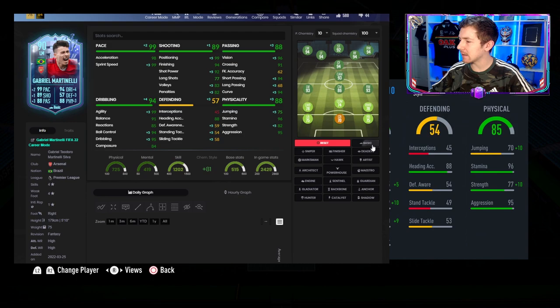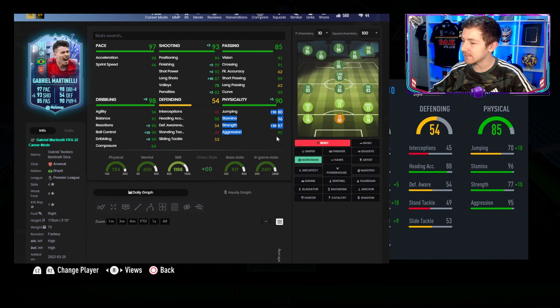For a chemistry style, since his pace is already maxed out, we don't need anything pace-heavy. I'm thinking we go with Maestro, which solves the shooting issues highlighted, makes his physicals look insane for an attacker, and also fixes some of his dribbling where the stats aren't too high. I can understand why some people would go for Dead Eye just because of the card, but overall Maestro is by far the best option.